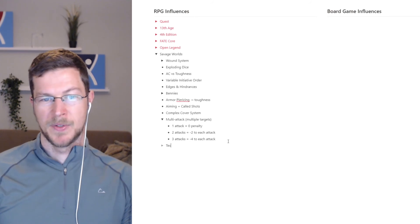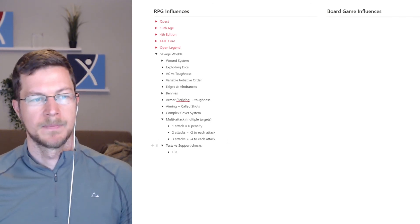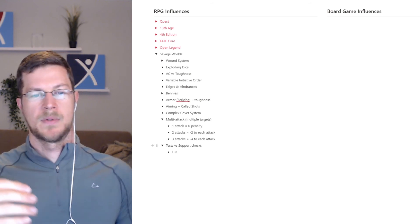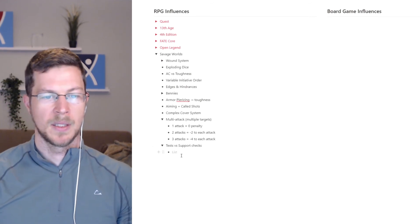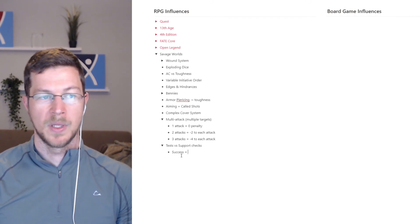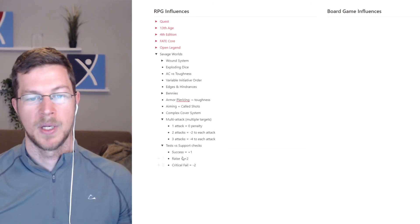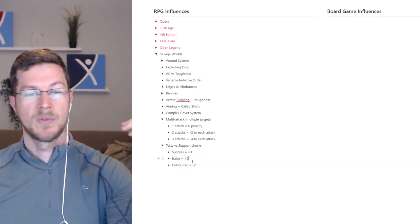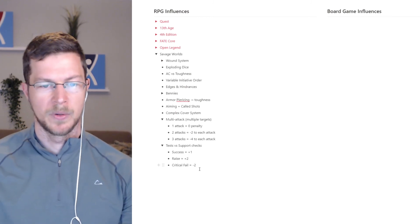They do a thing called tests and support checks — a way of giving buffs or debuffs to your buddies or the enemy. Tests are ways to debuff the enemy; supports are ways to help your buddy. If you get a success, you give your buddy a plus one; a raise gives plus two, but a critical fail does minus two. It's the opposite for tests — if you succeed at distracting someone, they get minus one; a raise gives minus two, but a critical fail gives them plus two. It's a quick and dirty way of hindering someone or supporting your buddy.